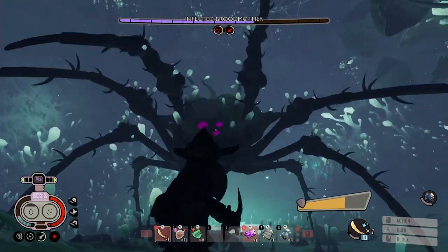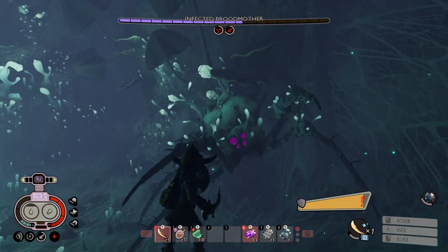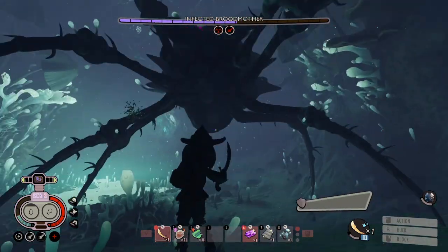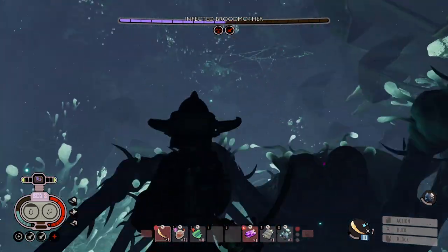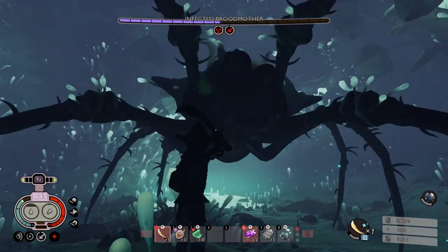Anytime you're not attacking, anytime you're not swinging your weapon, have that shield up. Because she jumps and everything else in this fight — when you're not fighting her, you're going to want to keep that shield up.